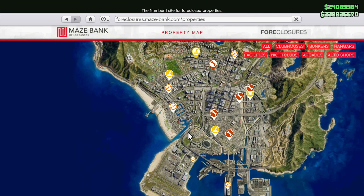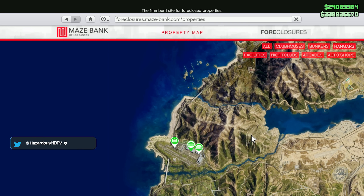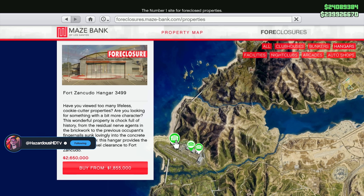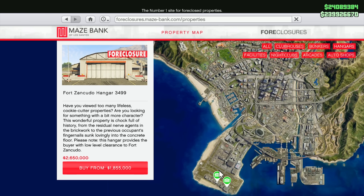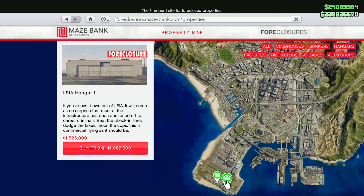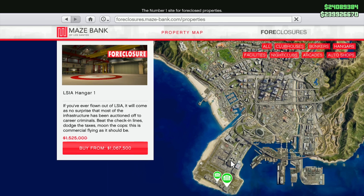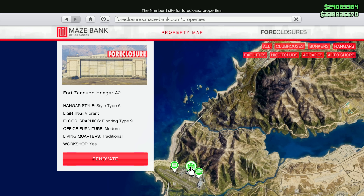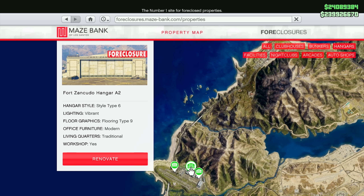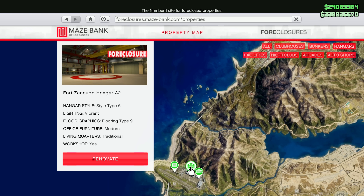For our property discount for the week, a pretty good one — 30% off all hangars in the game, plus 30% off all hangar upgrades and 30% off all hangar modifications. The hangar is 100% worth purchasing for 30% off because it allows you to store all your aircraft. This is definitely something I recommend you take advantage of, from the Smuggler's Run DLC that released in summer of 2017.